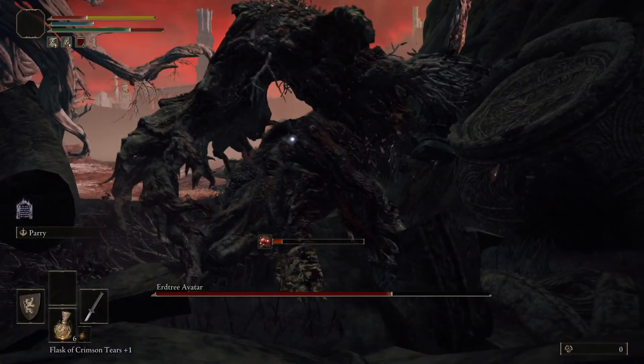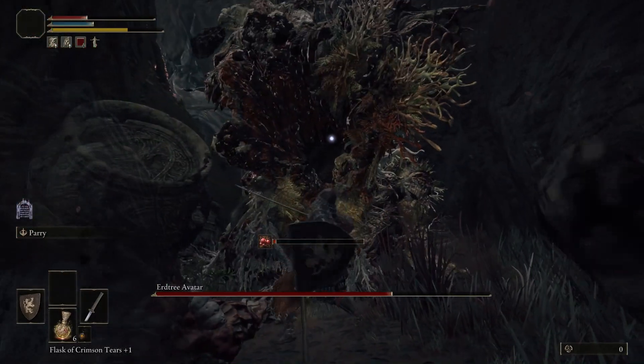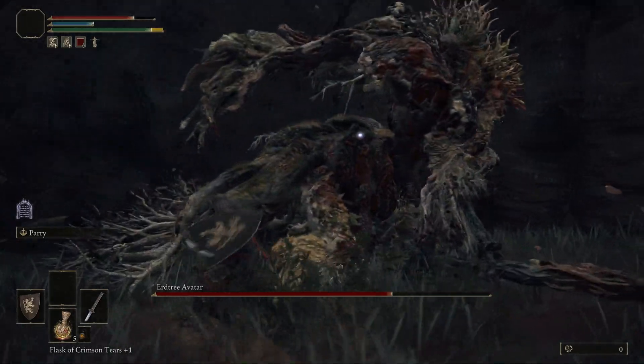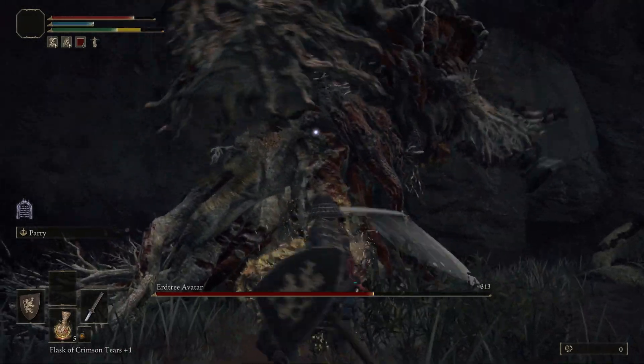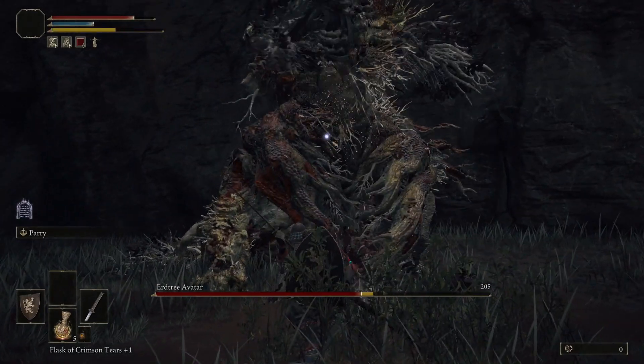Two-hand and then sweep afterwards. This is a bad area — I couldn't even see what's happening. Let's get back to the open area so I can see what you're doing. Sweep. One, two — counter attack.